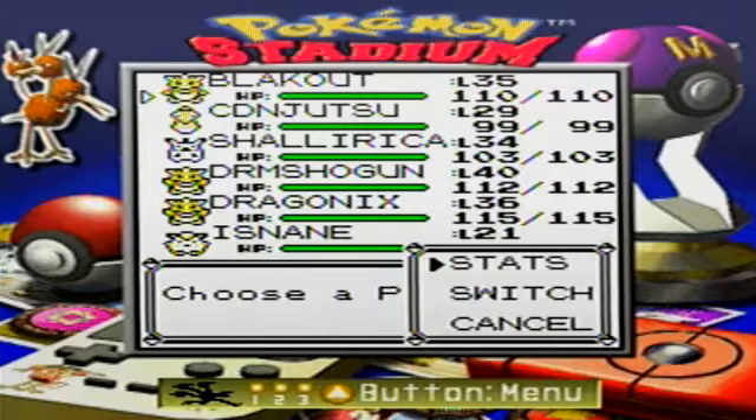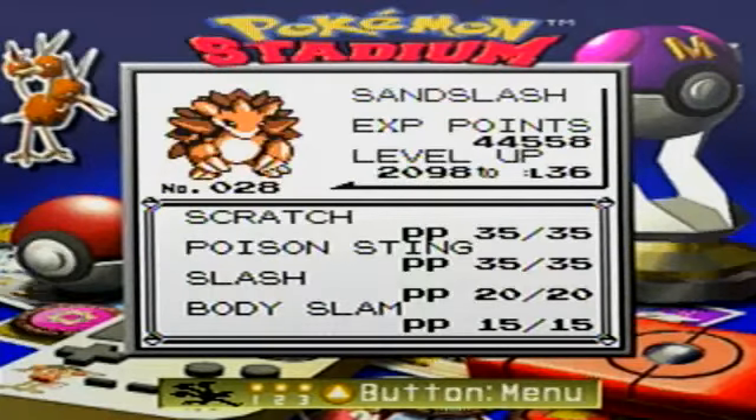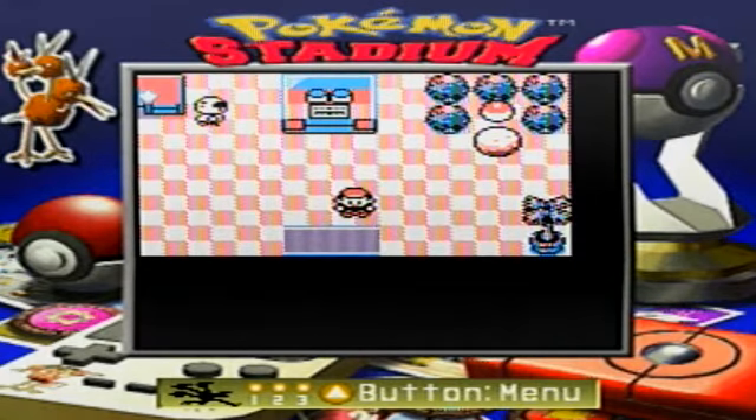Let me check his moves again. Poison Sting I'm probably not gonna keep. I'm probably gonna have to get rid of Scratch and Poison Sting for the other attacks I want to give him. I think this is a good place to stop. Next time on Let's Play Pokemon Yellow, we'll go back to the Safari Zone, pick up those items we needed, and start souping up our Pokemon a little more. Thanks for watching — until next time, I'll see you next time. Bye-bye.